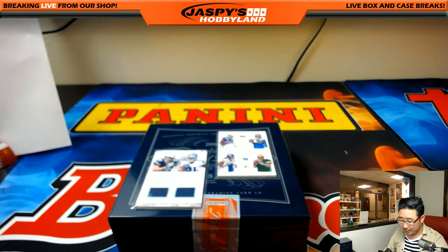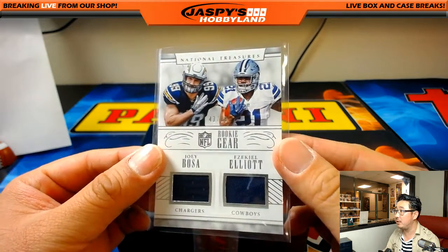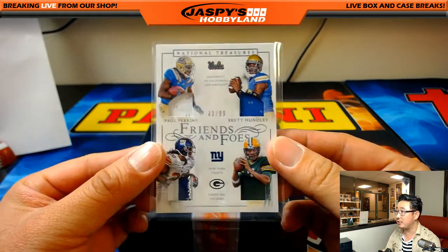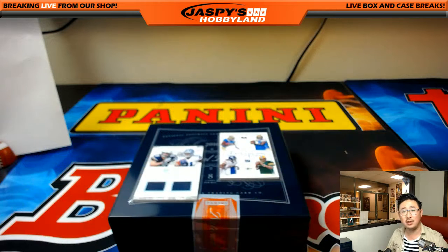Hi everyone, Joe from JazzBeastHobbyLine.com here. Forgot to do a little randomizer from random team number 8, National Treasures Football. This 43 out of 99 rookie gear dual relic, Joey Bosa's Eagle Elite. And this quad relic featuring Paul Perkins and Brett Hundley — a couple of UCLA guys who are now apparently foes.